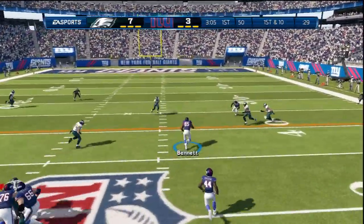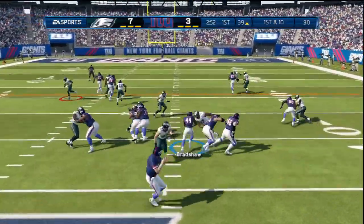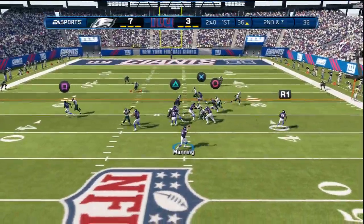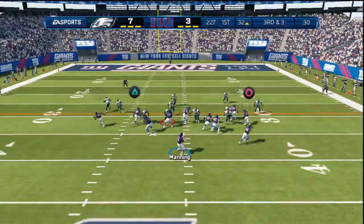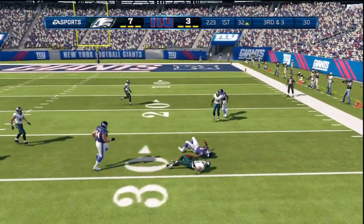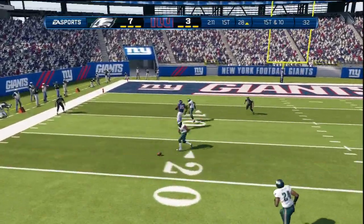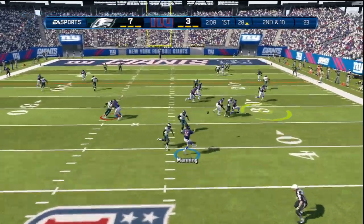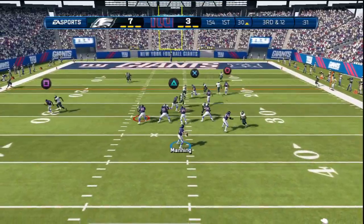I was real bad last year in Madden 12 — my play style was really cheesy, no-face throws and out slants, and I got a lot of heat for it. So I decided to change my game plan. I'm playing as sim as possible: I'm not sending any crazy cheesy blitzes, and I'm going to use that fourth-down swag — I'm punting, kicking field goals if I'm held on fourth down. That's what I mean by playing sim.